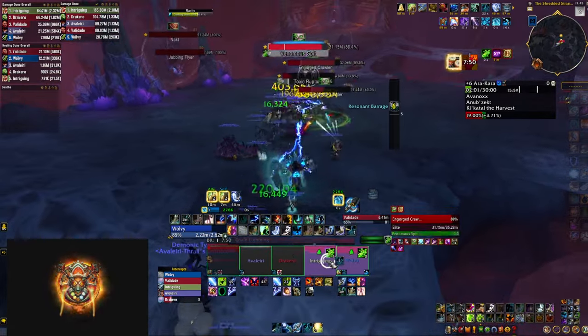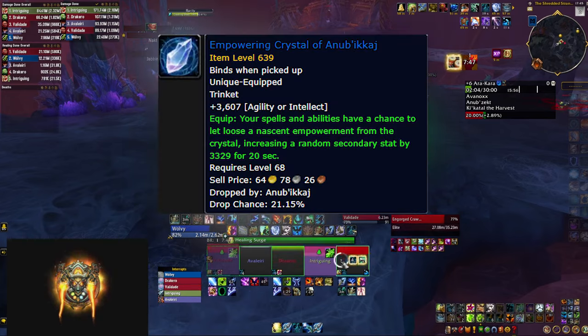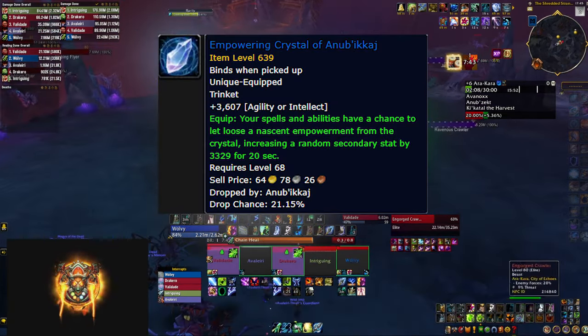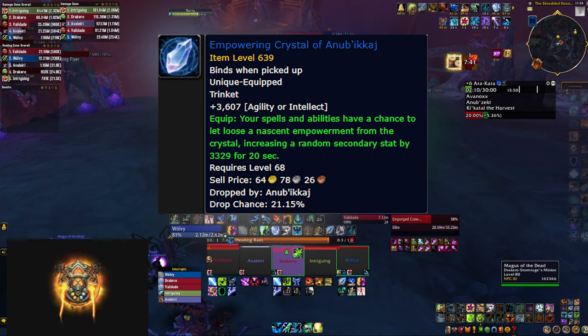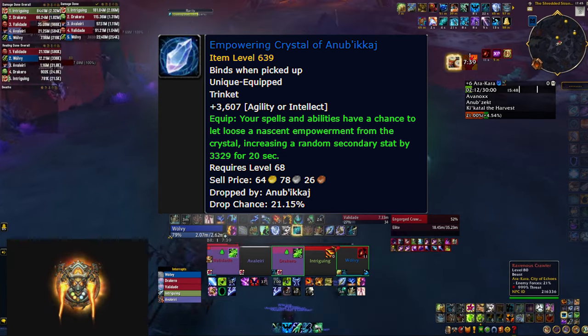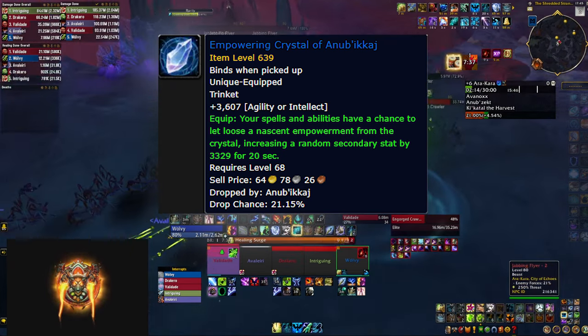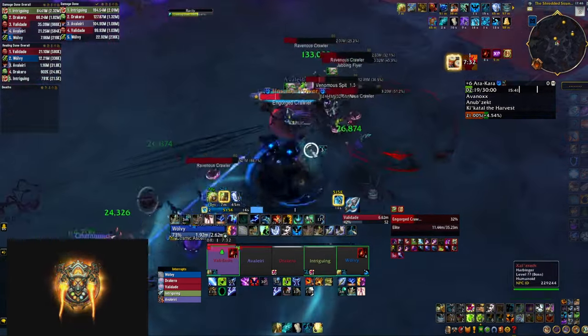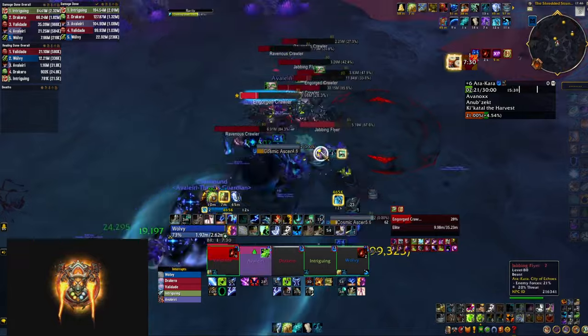There's one more top performing dungeon trinket: the Empowering Crystal from Dawnbreaker. This one gives you primary stat along with a chance to proc a random secondary stat. In terms of value, it's as good as the other trinkets — the only problem is that it's random and you don't know what you're going to be getting. In any case, this is definitely one of the top performers.